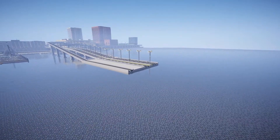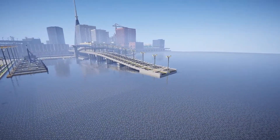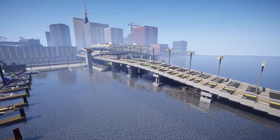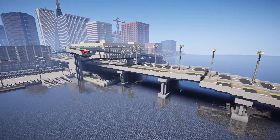The first thing I did was remove some land and parts of the old highway so that I could have a blank slate to work on. I then went around and planned out where all the interchanges would go and started planning out how I would build the bridge. I needed to plan everything ahead of time so there would be no complications when building.